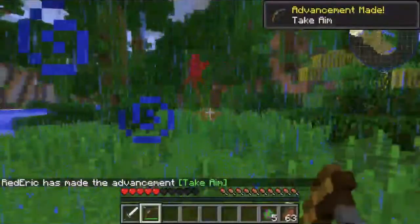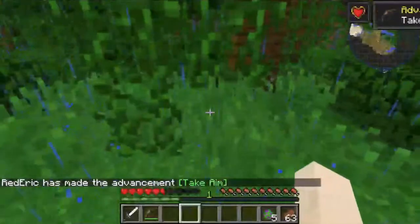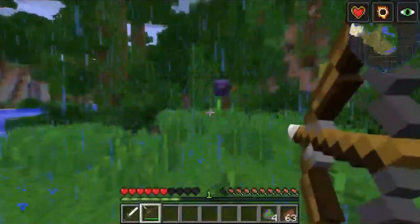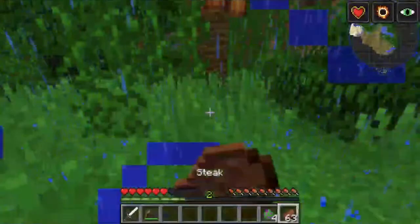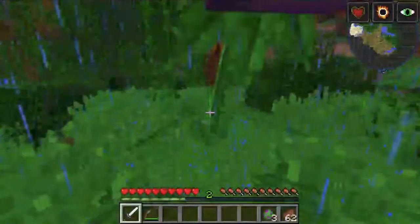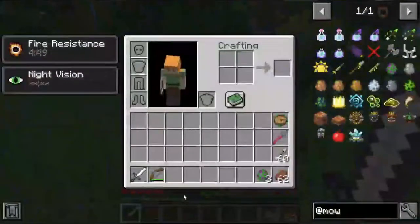The way to kill the Defrolith is with two shots of an arrow — this is the only way to attack it, as swords don't actually work. The Frolith seeds are a really rare drop mainly because looting can't be applied to a bow.